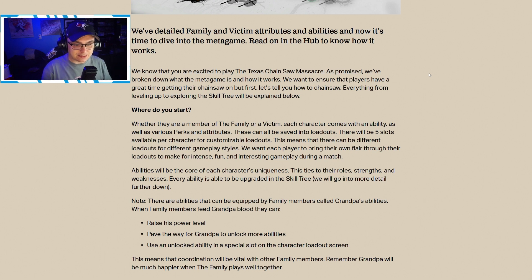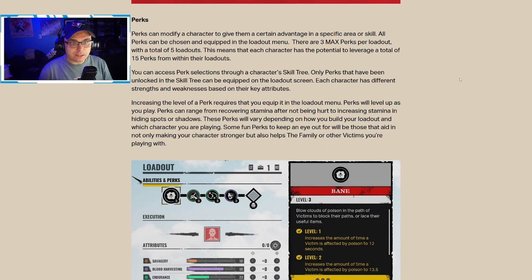There will be five slots available per character for customizable loadouts, meaning different loadouts can exist for different gameplay styles. Abilities will be the core of each character's uniqueness, tying into their role strengths and weaknesses. Every ability can be upgraded in the skill tree. Note there are abilities called grandpa abilities — when family members feed grandpa blood, they raise his power level, paving the way for him to unlock more abilities usable in a special slot in the loadout screen.